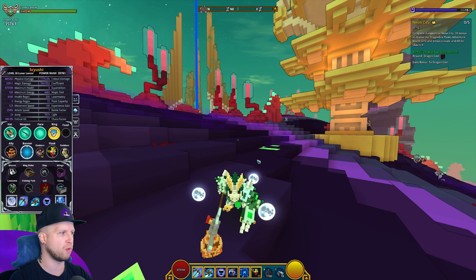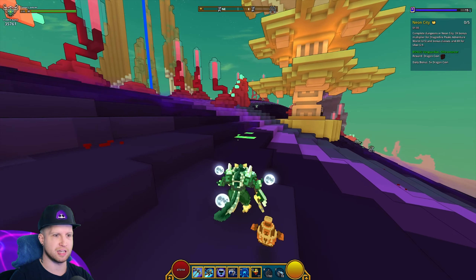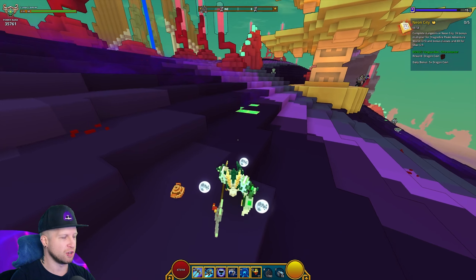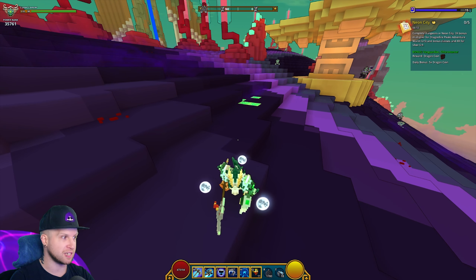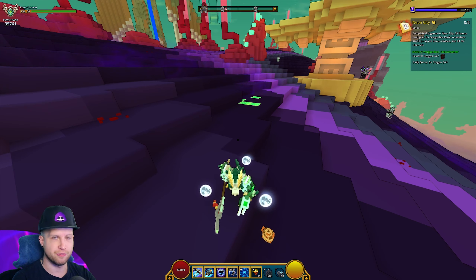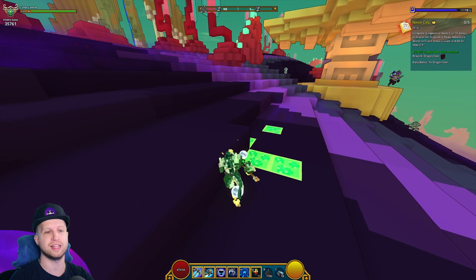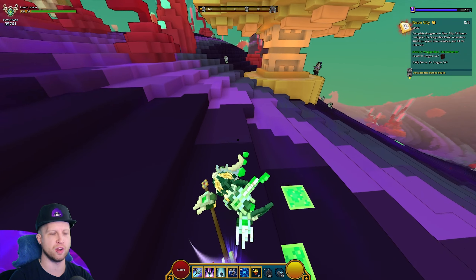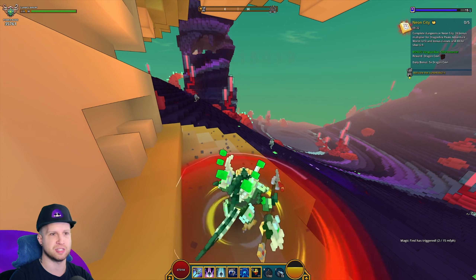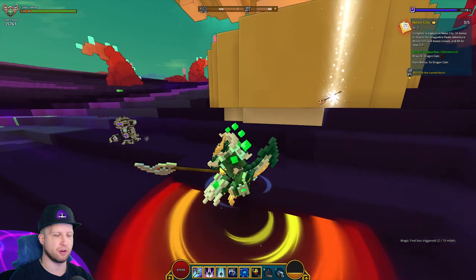Lunar Form actually has unique abilities — it completely changes all of your abilities. The first is your basic attack, which turns into Crescent Combo: perform a sweeping attack back and forth dealing 850 damage, with a chance to stun. It's essentially the current Lunar Lancer's number one ability becoming our basic attack, and it actually does insane amounts of damage — 82 million right there. Good god.